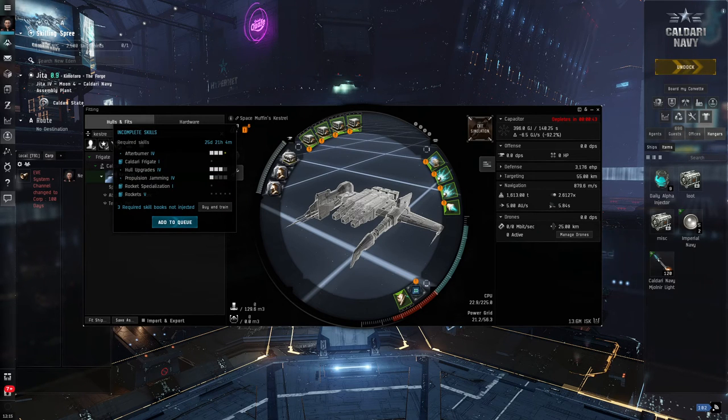One of the first things you'll notice is that I cannot fly this ship. I can tell that by this little warning symbol, and hovering over it tells me I've got some incomplete skills. The modules I can't use are highlighted by orange exclamation marks. To fly this ship with the modules currently fitted, I'm going to have to train for another 25 days — and bear in mind, this is an Alpha which trains at half the speed of an Omega account. So I want to know what I can change to make this something I can actually use now.